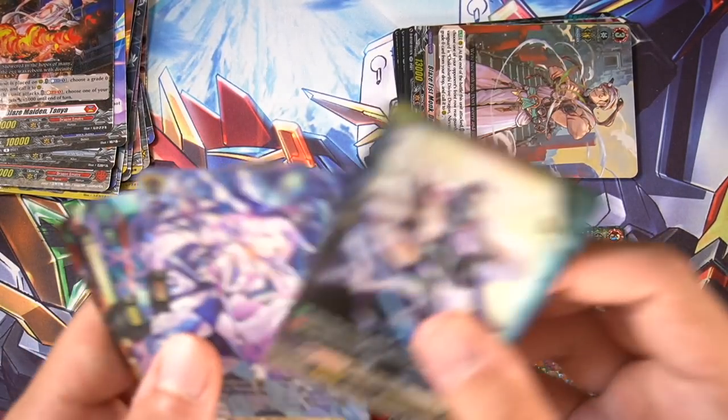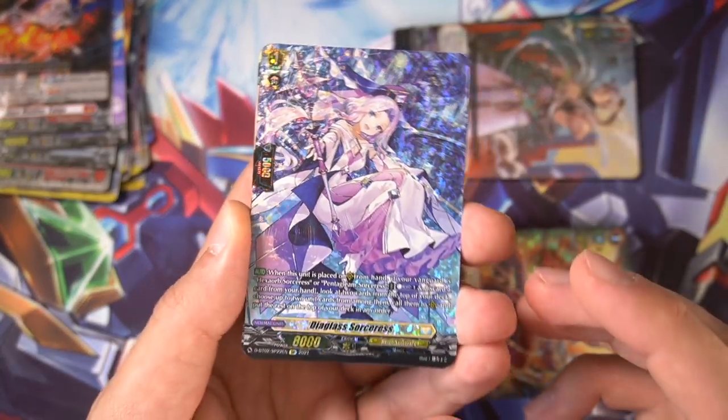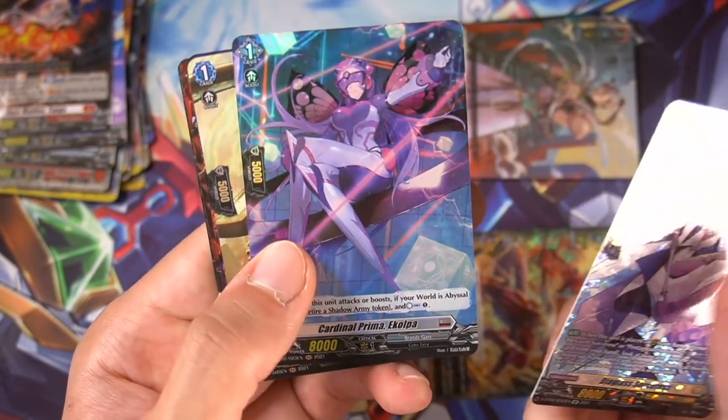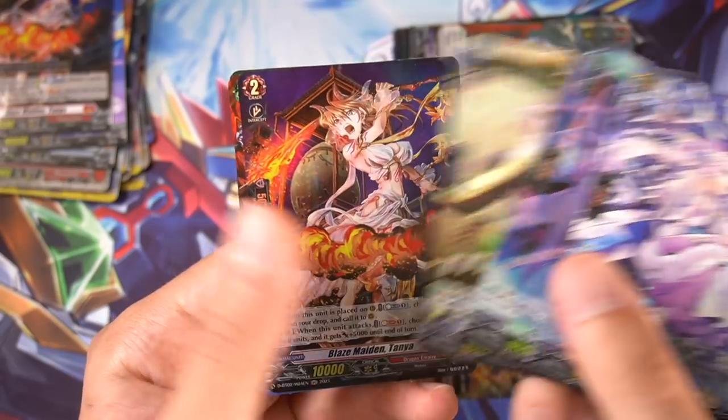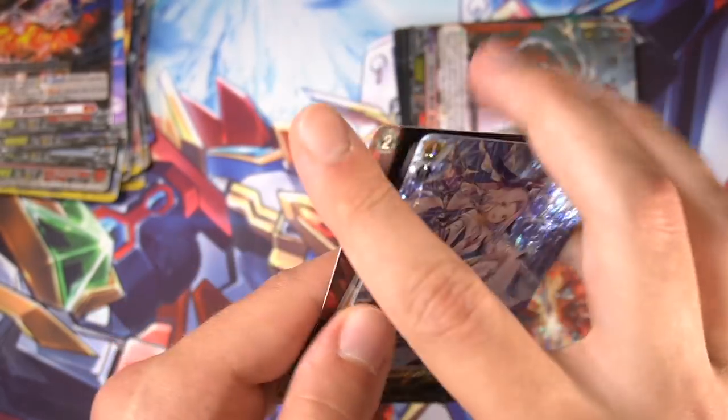For the foils and SP: our SP for the box is the Diaglass Sorceress — focus on her, she's beautiful. And the foils were Ecopa, the Nektar, Tanya, Blaster Javelin, and Peppery. Very, very nice. Good boxes.